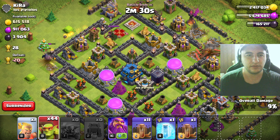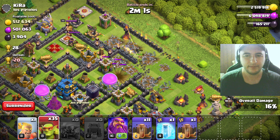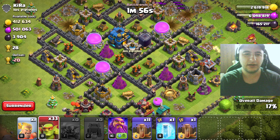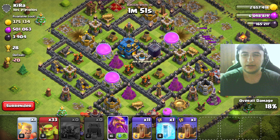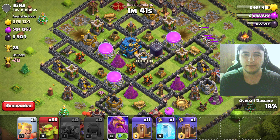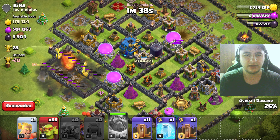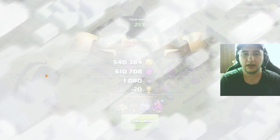Look at that - we even get to the middle of the base! There's some gold here as well. I don't think we'll be able to get anything else. Maybe I'll use boom damage from here. Of course boom damage is the best to use. I'm gonna boom damage here. I didn't get a win but I got pretty good, pretty awesome loot. At least gold and elixir were good.